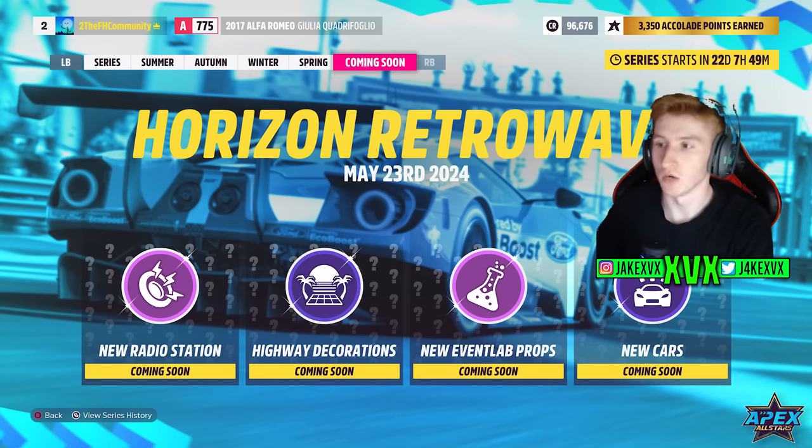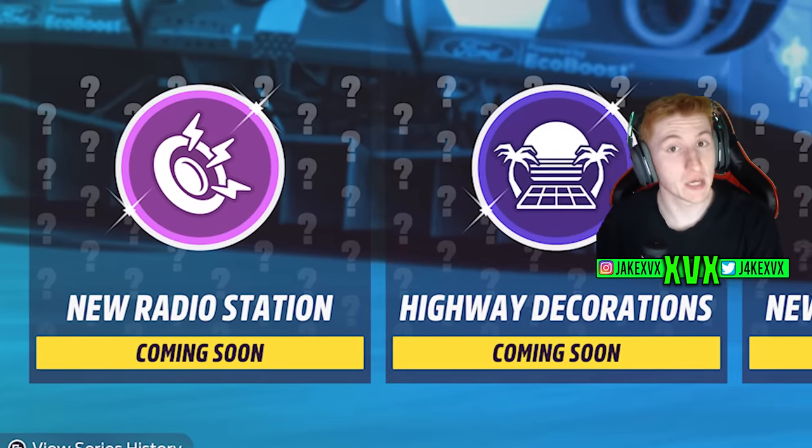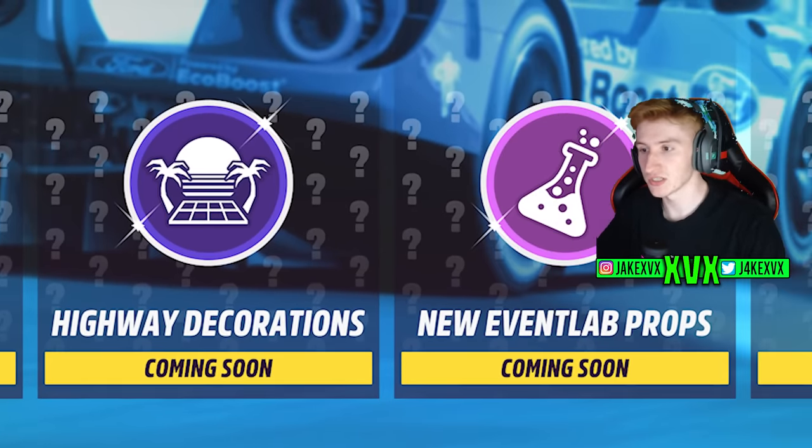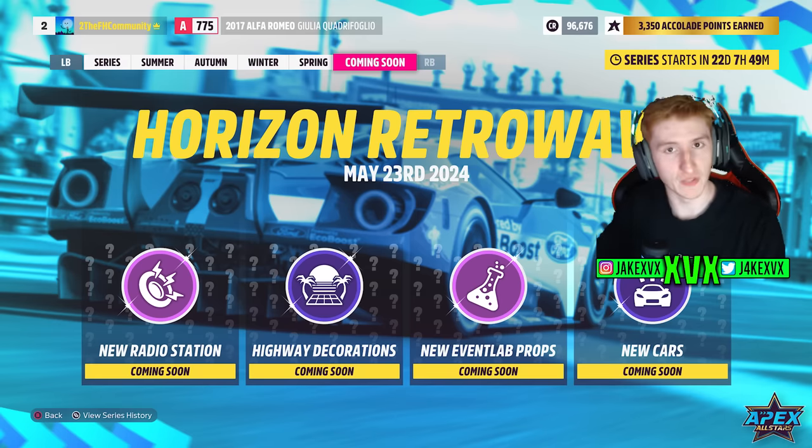We know it's going to be called Horizon Retrowave and we can see four widgets: a new radio station, highway decorations, new event lab props, and of course new cars that we've already talked about. We're going to focus a bit more on the other three today, as there are some things we can guess about what they might actually be.